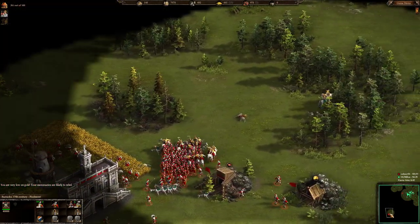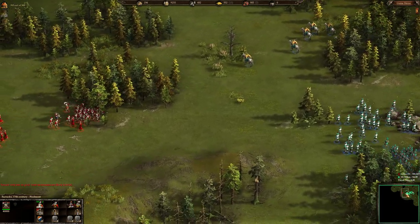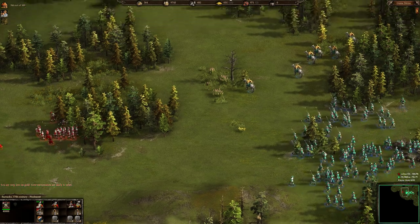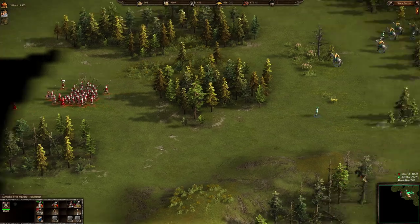HunRex is losing all of his siege cossacks here — just missed control. It's time for him to upgrade his pikemen before getting into confrontation with ColorFeet's formations.